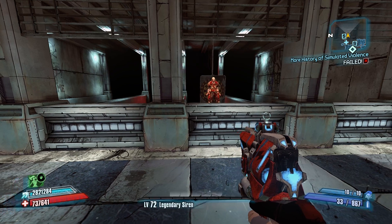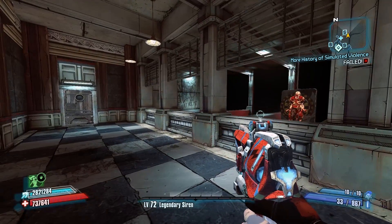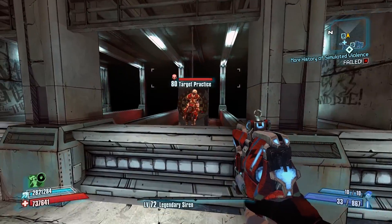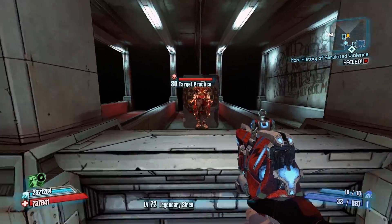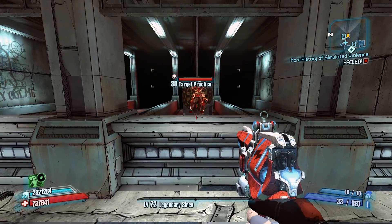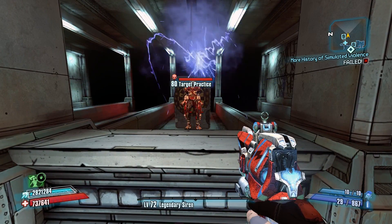Welcome back to another Maya Top Gear, and in this video I have the Thunderball Fist. I'm in the test dummy here to kind of show something quick before I go into Southpaw. With the binary prefix, it does put up two orbs.